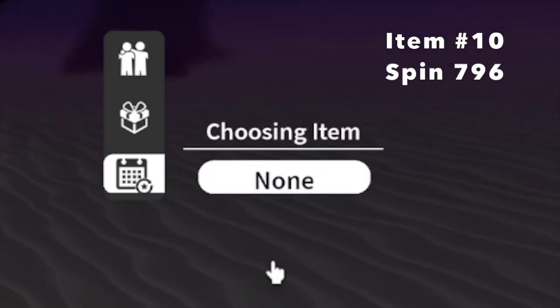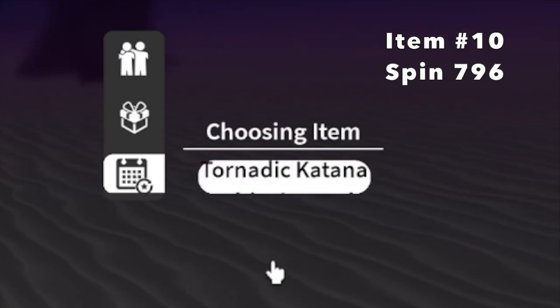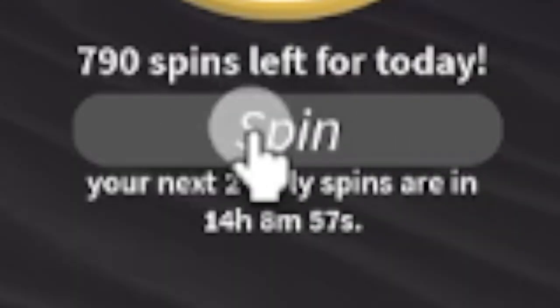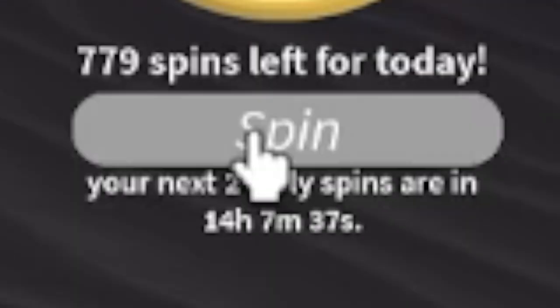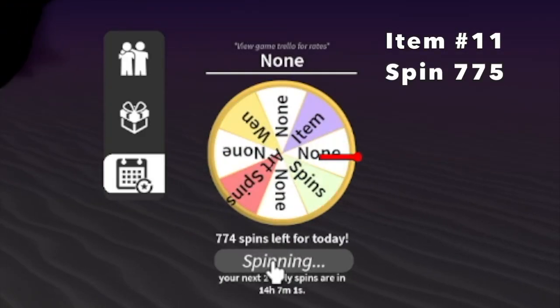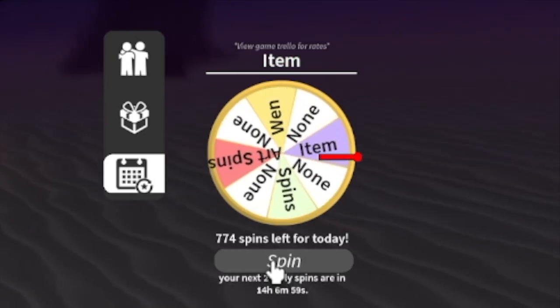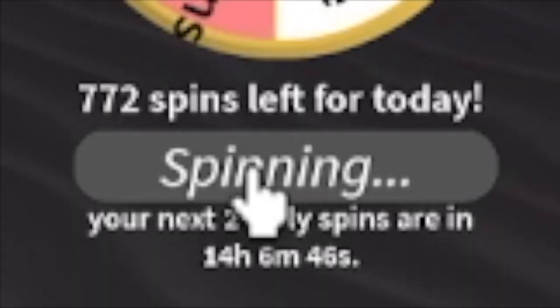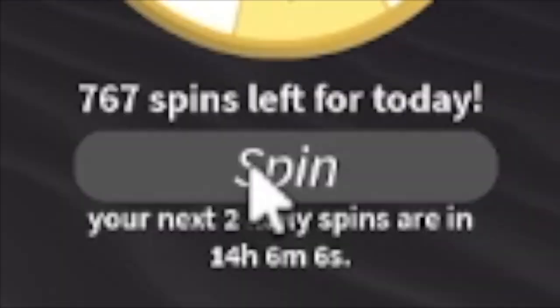Item number 10, 796 spins - we got the Tornadic Katana, or whatever you call it. Item number 11 at 775 spins left - our item is Thunder Cloud Katana. I think we already have that.